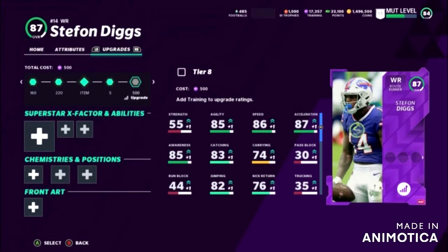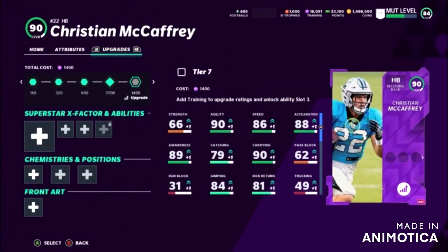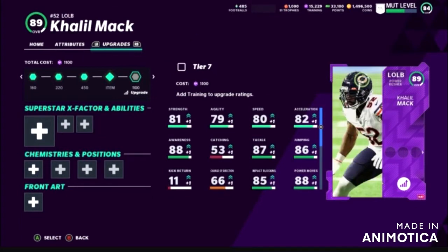The next card we're going to be looking at is Christian McCaffrey. I'm sorry to hear about Christian McCaffrey getting hurt — I believe it was his ankle injury — and I hope he gets a quick and healthy recovery. His card gets plus one speed, basically plus one everything. So he'll have 87 speed, 89 acceleration, 90 awareness, 80 catching, and 91 carrying. It's going to be interesting whether people are really going to want to pick up that card.